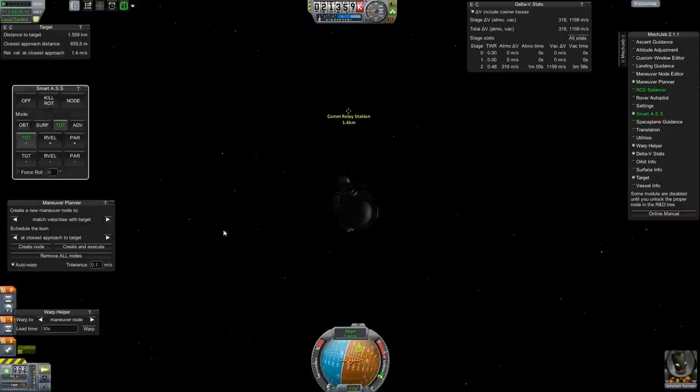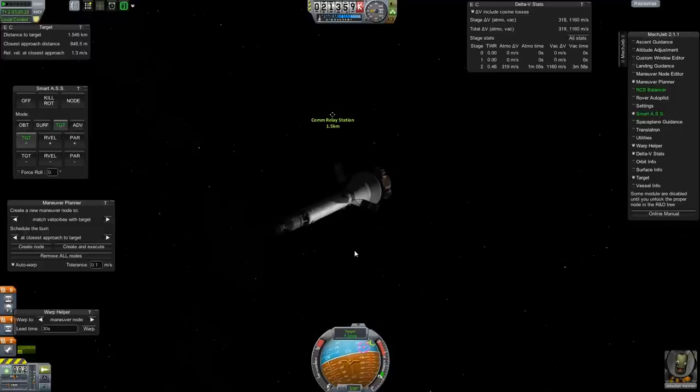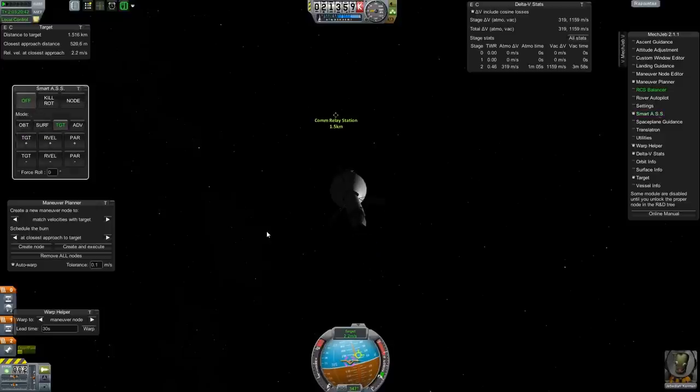I always have a harder time rendezvousing way out in low gravity situations — whether it's around Minmus or way out here. Our orbital speed is only around 400 meters per second, so when you're going this slow a tiny adjustment makes a big difference. There's more of a margin when you're closer to Kerbin in like a 100 kilometer orbit — the game seems more forgiving in getting the actual encounter. So here I'm just burning, trying to get my green directional marker inside the little target reticle on the navball, so I know I'm closing in. We're getting sub-100 meters now.